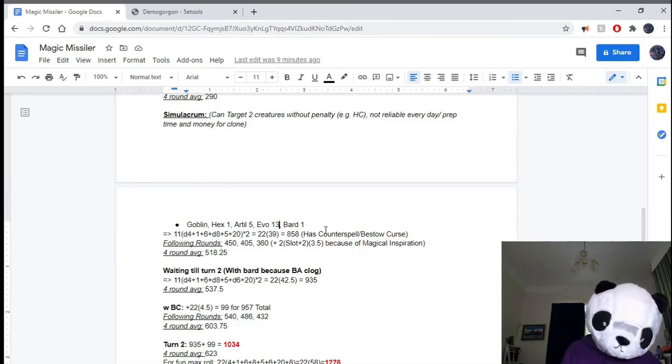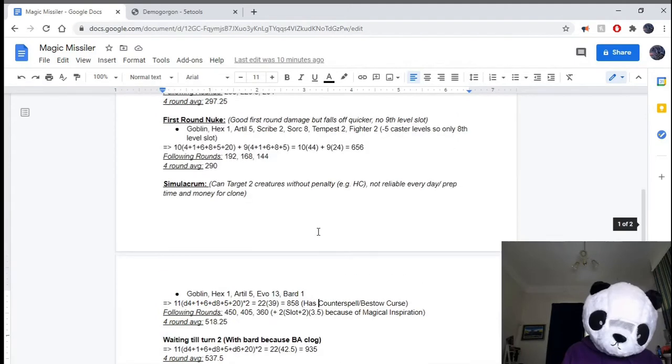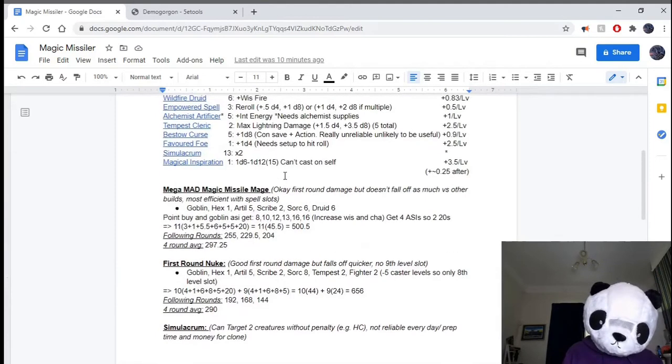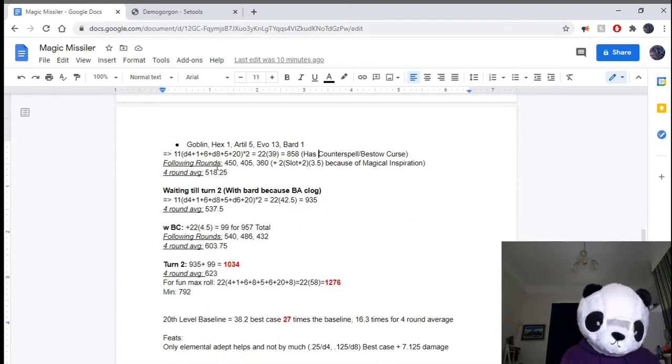But the advantages of this build are you also have access to Counterspell and Bestow Curse. Counterspell is really, really nice — it means there's much less that can just block you out. Like, this sort of thing could take down dragons but be stopped by a first-level apprentice wizard casting a single Shield spell. Whereas with Counterspell, you can just shut that Shield spell down.